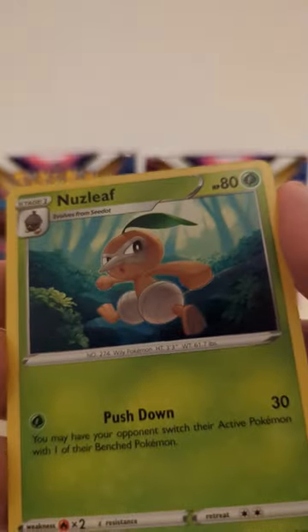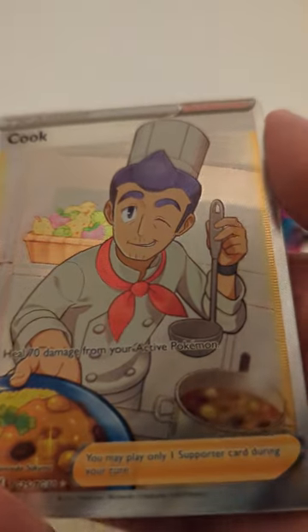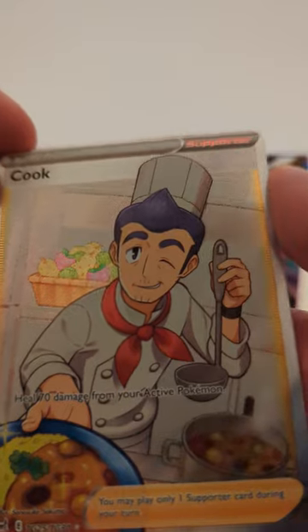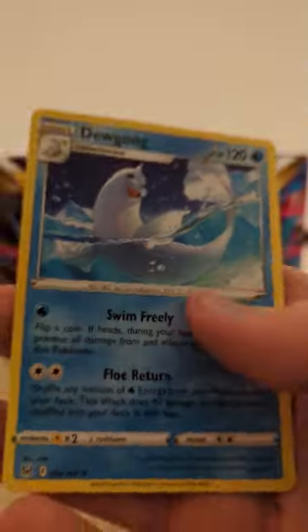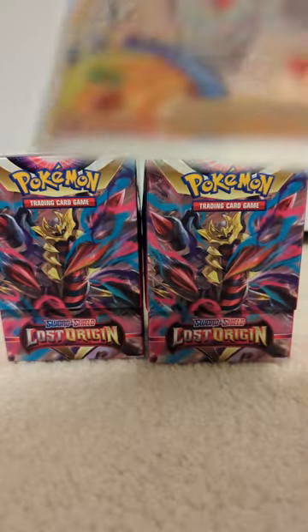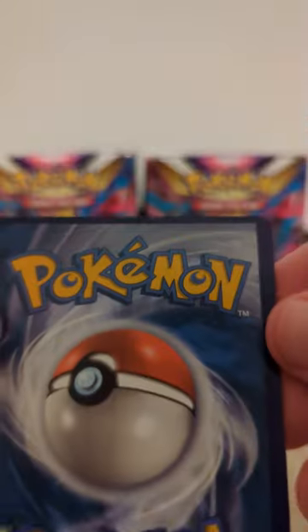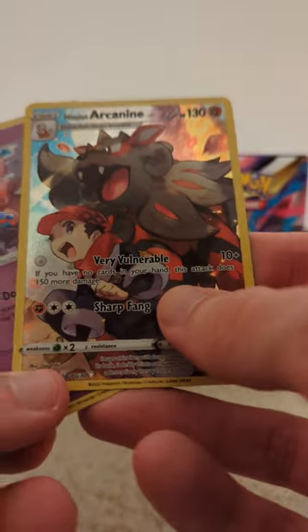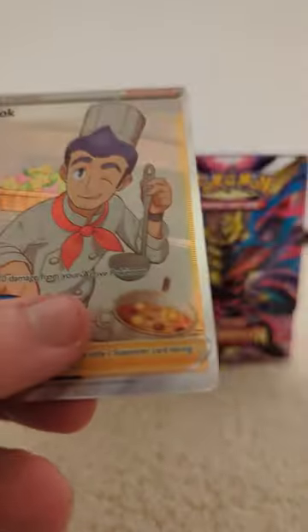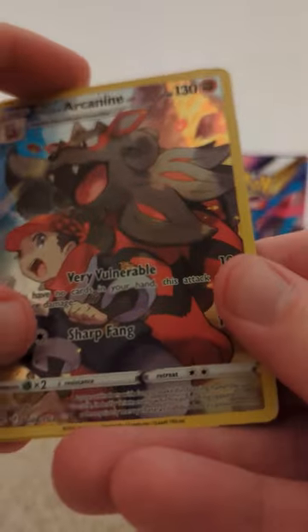V Star — very off-center. Cook Trainer Gallery full art trainer, and a regular Dugong — that's quite off-cut, look how big that bottom is. That's what this pack brought: Shaymin, Arcanine, Zoroark, Colo, Cook, Off-Sire. Hope you enjoy, thanks for watching!